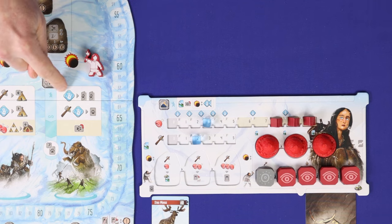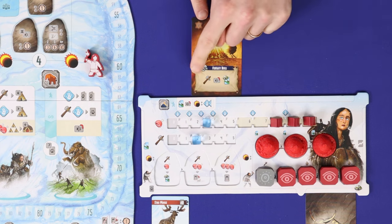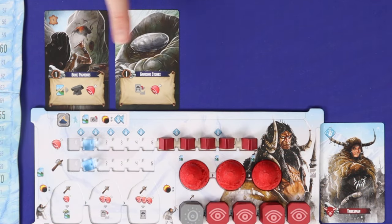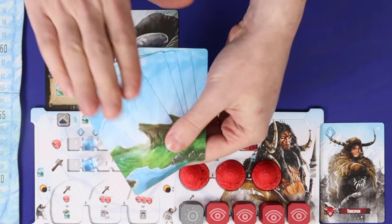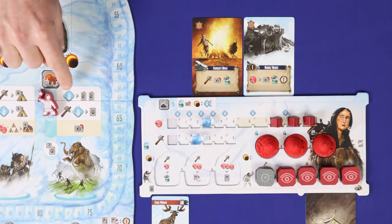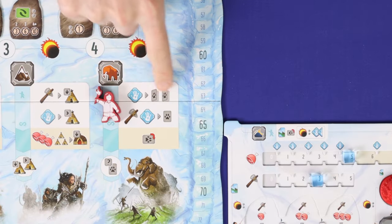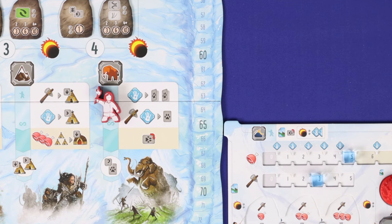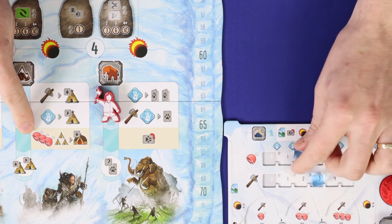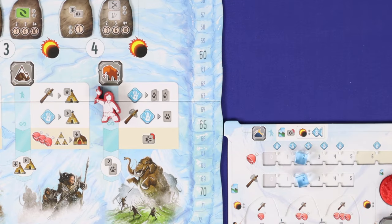In addition to the board action you can play one or more cards from your hand to enhance your turn. At the start of your turn, before resolving anything on the board, you can play one or more culture cards from your hand to resolve the effect on that card. You may play any number of these on a single turn, but for each culture card you play after the first one you must discard another card from your hand. Once you've placed your worker and started taking the white action you can't play any more culture cards.